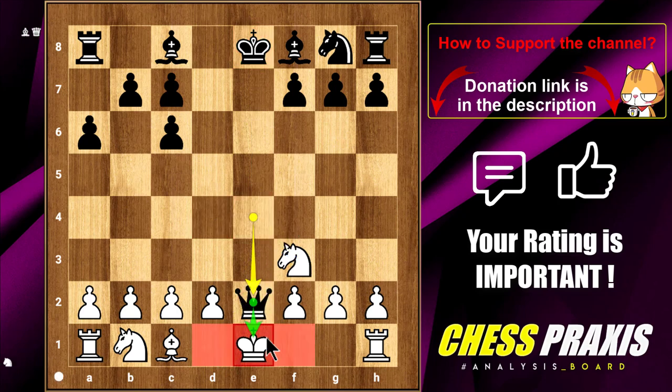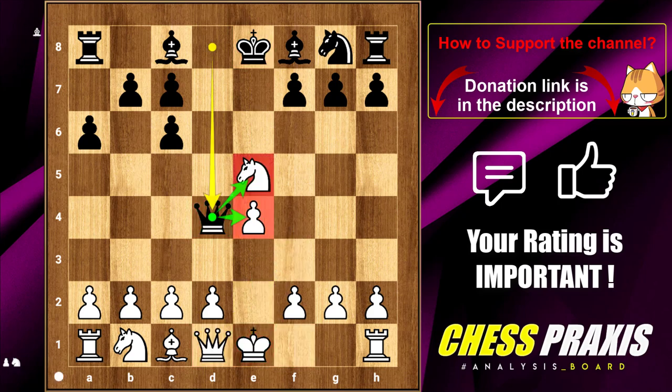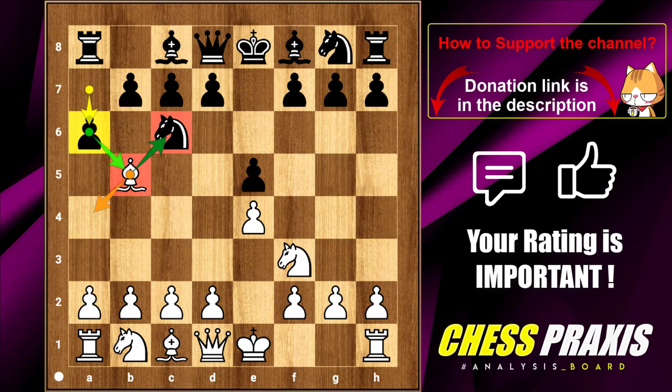After the exchange happens, White has forfeited castling rights and Black stands a little bit better. But after dxc6, the position is still very complex. There are a lot of lines in the exchange variation of the Ruy Lopez and I will be covering them in a separate video. But this was, in short, the second way to react to the A6 move. And as we said, the strongest move in this situation is to go back with the bishop to A4, and put more pressure on the knight on C6.